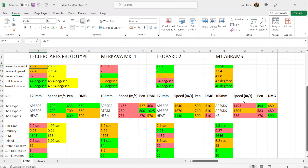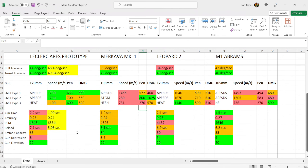In terms of penetration comparison, the M1 Abrams is the worst here. The standard penetration on the Ares prototype is much better than even the Makava Mark 1 and Leopard 2. You have higher alpha damage — bear in mind the Makava Mark 1 has 80mm GMs as secondary ammo with more penetration — but for single-fire guns, this is fantastic for shell velocity, penetration, and alpha damage. The DPM is also much much better than the other vehicles, barring the M1 Abrams which is comparable.